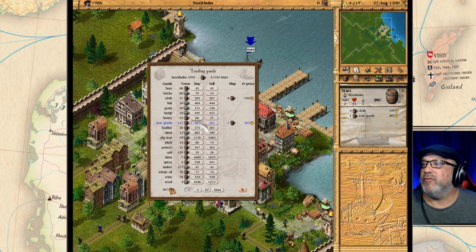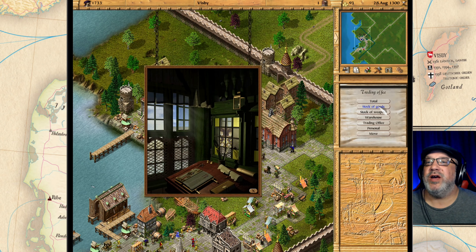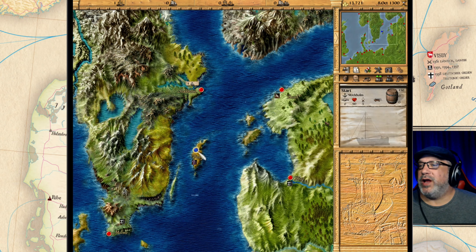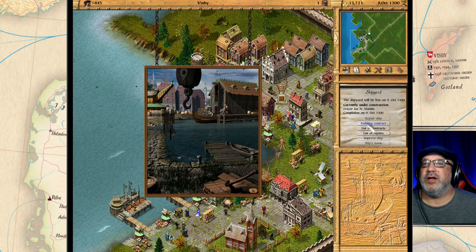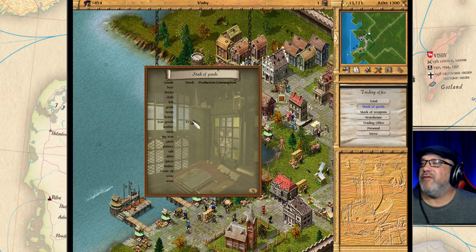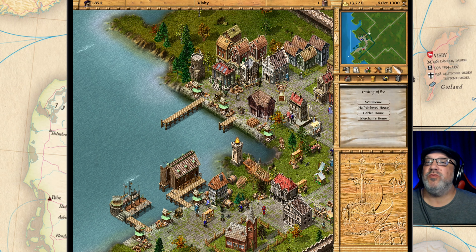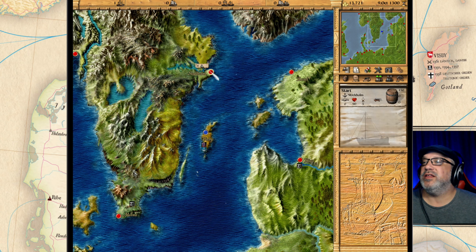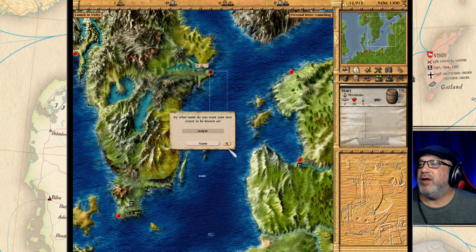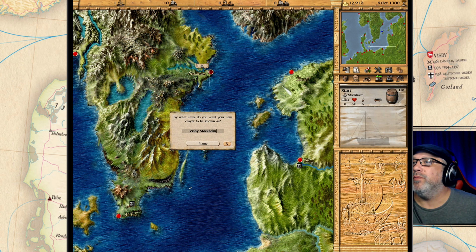The iron goods price is looking really nice — let's buy as many as we can, 13. Let's go back down to Visby where the crier is almost done. Looking at the contract, it's done on the 9th and it's the 8th right now. In our stockpile we have 41 iron goods that we are selling, plus 13,721 gold — looking really nice. There is our crier! We're going to name it 'Visby Stockholm.'